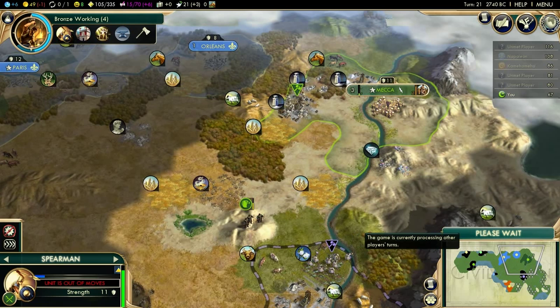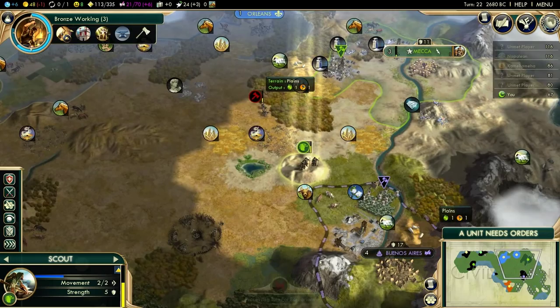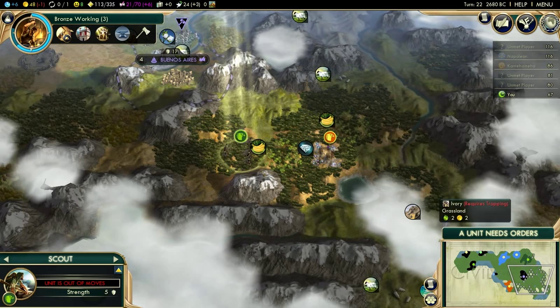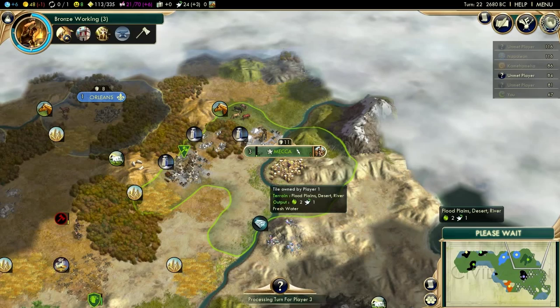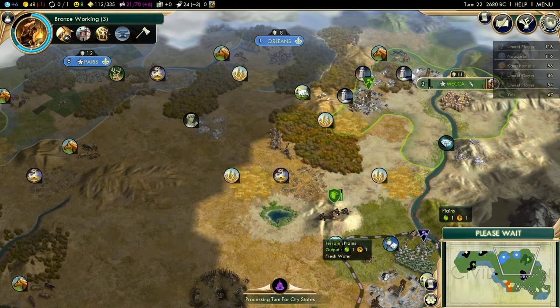After I complete my settler, I think I'm going to go for a library and then rush for Mathematics, and I'm probably going to lay siege to this city right here. Our settler is done and that's good. I don't think he's going to bring a second settler so soon, but this is Immortal so you never know. The computer gets ridiculous bonuses to production, growth, science, everything really — you're playing with a huge handicap.